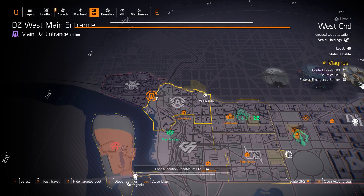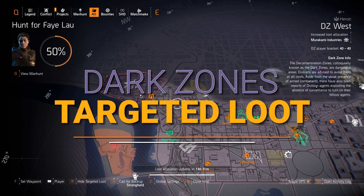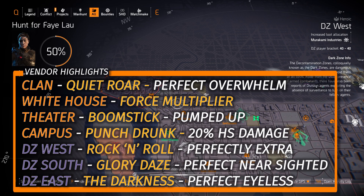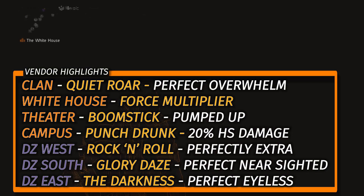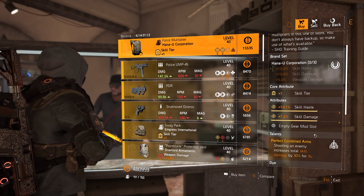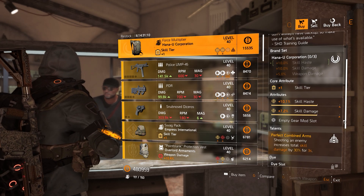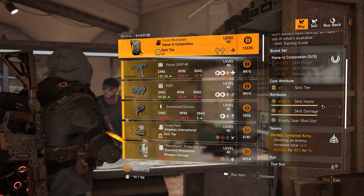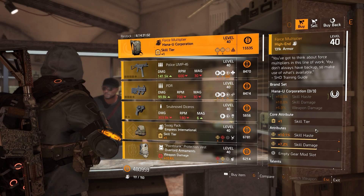Starting off with the Dark Zones and vendor reset highlights, which are in that big bottom left overlay. What I would highly recommend picking up this week: in DZ West, we got that Rock and Roll Shotgun with Perfectly Extra for 152 DZ resources. And then there's a Force Multiplier Backpack with Perfect Combined Arms at the White House, with skill haste and skill damage — exactly the way you want it rolled, just a little low at about 60%, but you can optimize it or farm it via Targeted Loot.